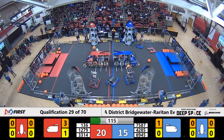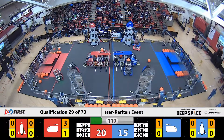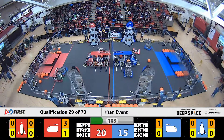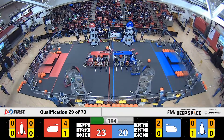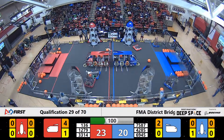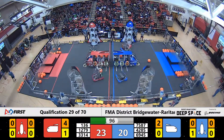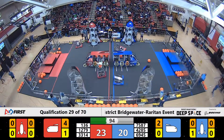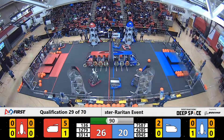Two in for that Red Alliance — nicely done. 7587, Metachin Momentum, putting some of their momentum into stopping the Red Alliance by playing defense there. Cold Fusion still working on their side of the cargo ship, making quick work of it with the balls on the carpet. 6945, Children of the Corn, they've got a hatch panel in their grasp, looks like they are heading towards the cargo ship with it.